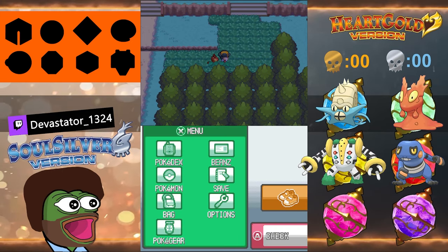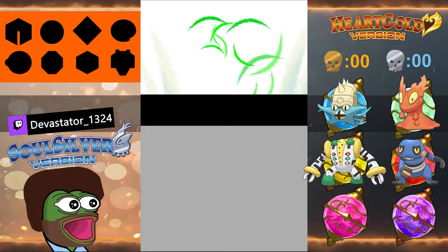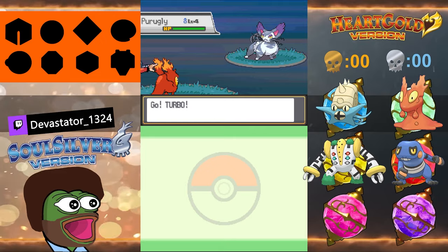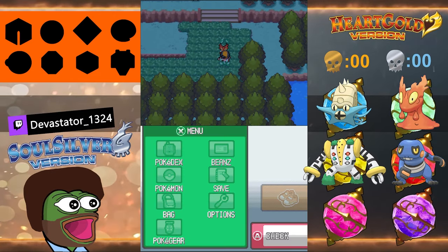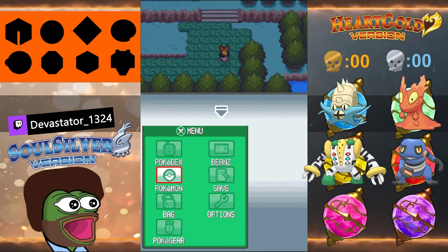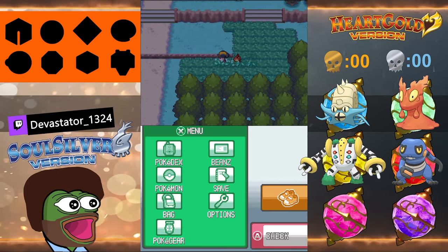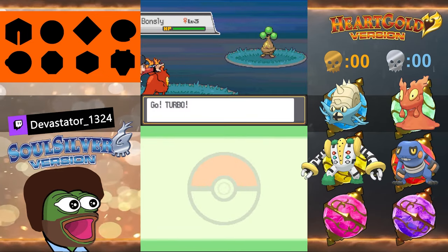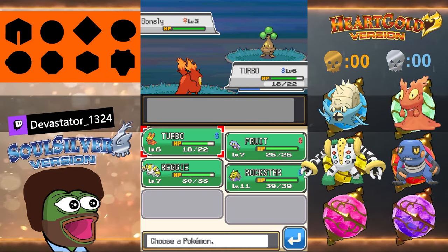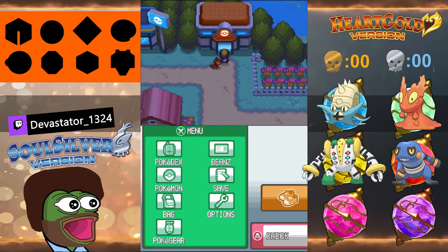So where are you at right now? I'm just in Route 30, moving around. You fought those two trainers. Yeah, I fought them but haven't gone farther. Go north of them — there's another route for another encounter. I've got five Pokéballs. I spent all my money because of that stupid Celebi. My friend Turbo is level six, Fruit and Reggie are still both seven, and Rockstar's eleven.